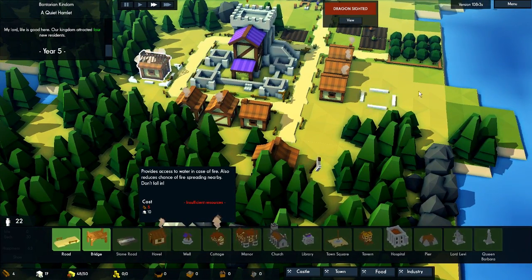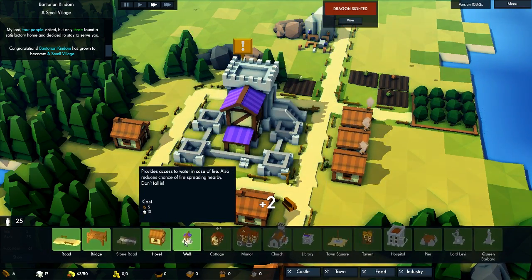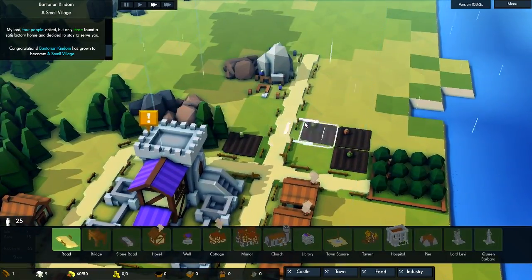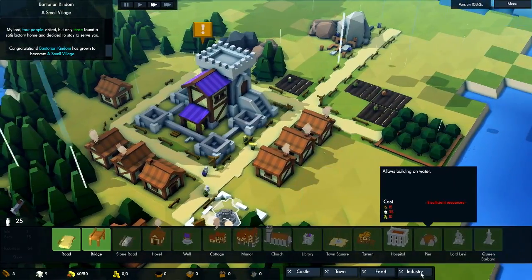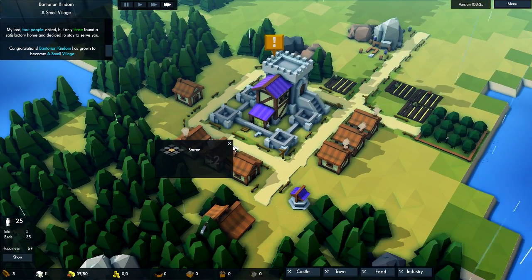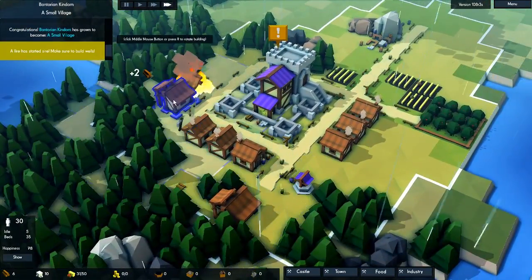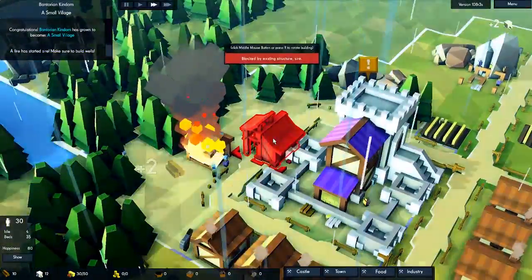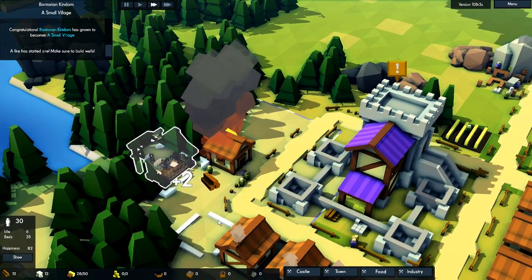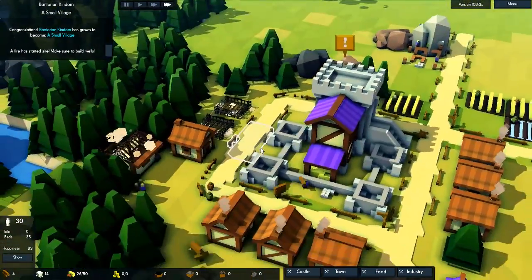Let's see if we can do a well — we should get a well soon. Because now they have to go to the water to get water to put out fires. Congratulations — the Bantorian Kingdom is now a small village! Awesome. We can make a well — I'm going to put at least one over here for now. The dragon is gone — that's awesome. Another forester should get out very soon. I'm going to throw down another forester and extend the road so they can access it a little bit faster.